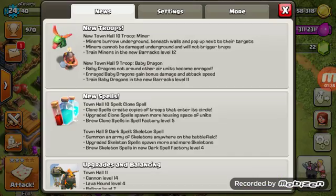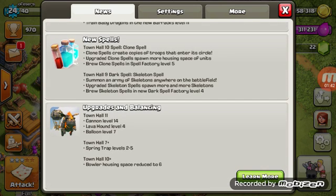And then in the update, there were also new spells and upgrades. Town hall 11 gets cannon level 14, lava hound level 4, and balloon level 7. Town hall 7 gives you spring traps levels 2 to 5. Town hall level 10 gives you solar housing space reduced to 6.